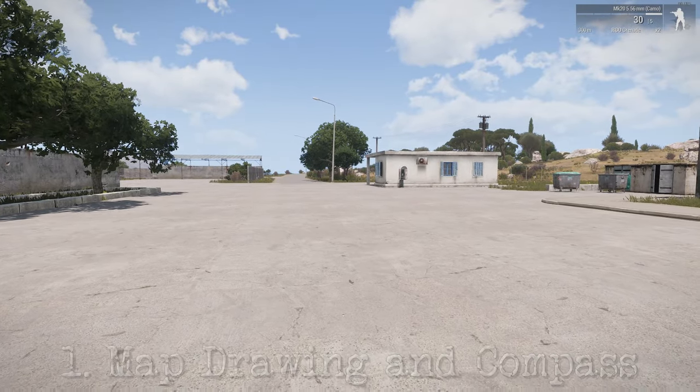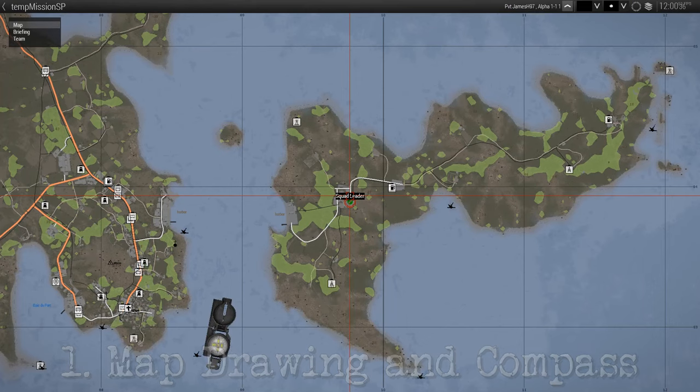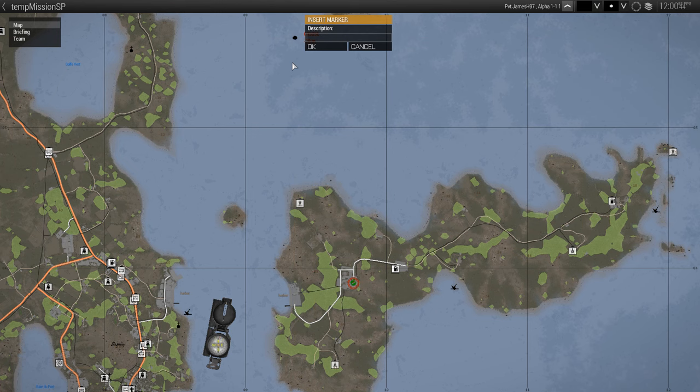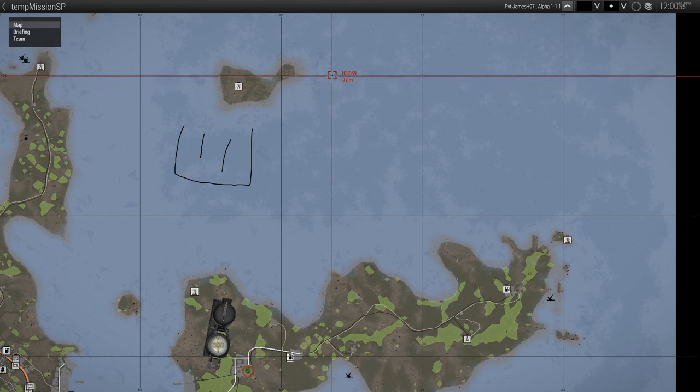Let's kick things off with number one on our list: how to mark your map and bring up your trusty compass. To open the map, simply press the M key. Once you've got the map up, to draw on the map, press and hold the left control key, then left click and hold your mouse while dragging it across the map. You can create everything from smiley faces to more intricate designs — just remember to keep it appropriate.